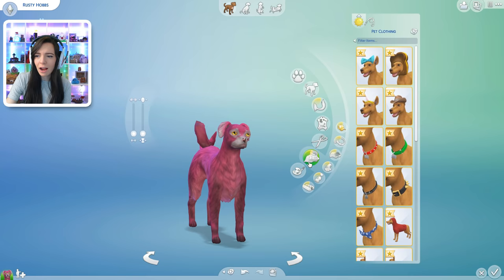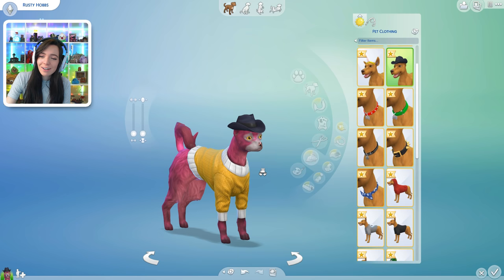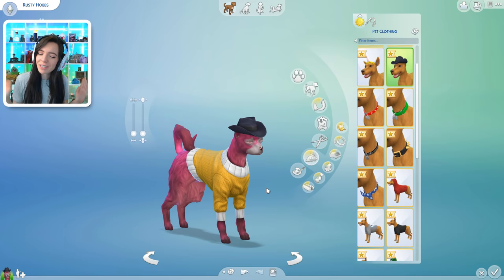Let's give him an outfit — one two three. Oh, at least the sweater matches his eyes! This doggy is looking a bit rough, but that's all right. Let's see what the mom's gonna look like.